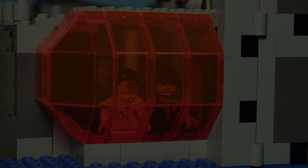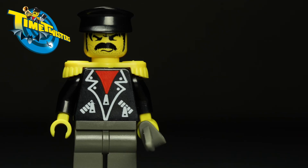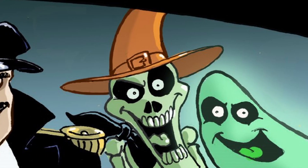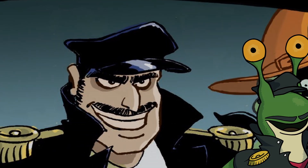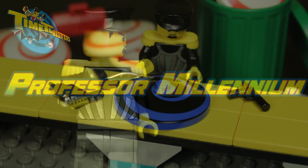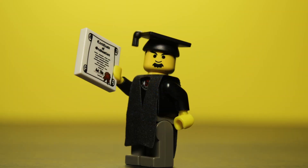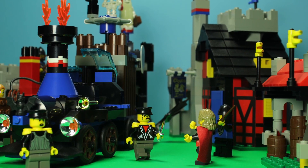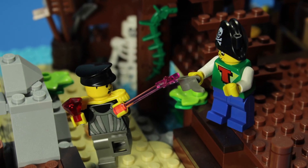For the villainous Time Twisters, we have only two named characters. Our primary antagonist is Tony Twister. With his leather jacket and epaulettes, his attire is giving me strong Rocky Horror vibes. Lastly, his brother Professor Millennium is likely the one responsible for reverse engineering Cyber's time-traveling technology, given his PhD and shared interest in facial hair. We'll see these two later when we look at the Time Twisters theme specifically, but I thought we should make acquaintances now before we get too far into the series.